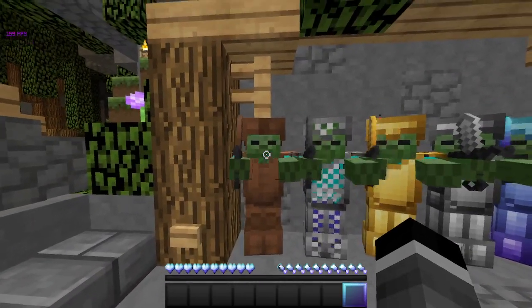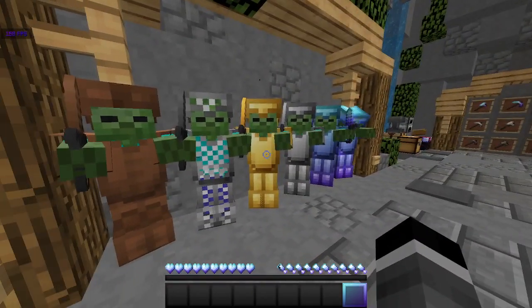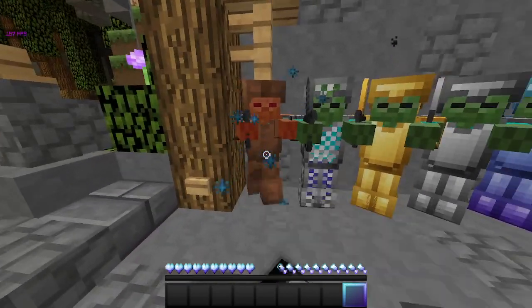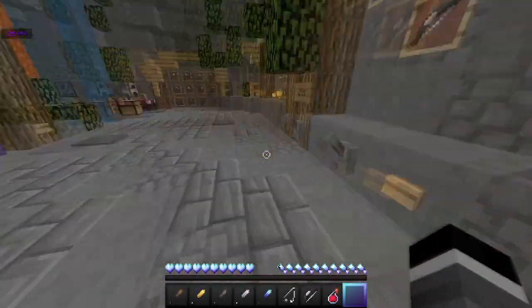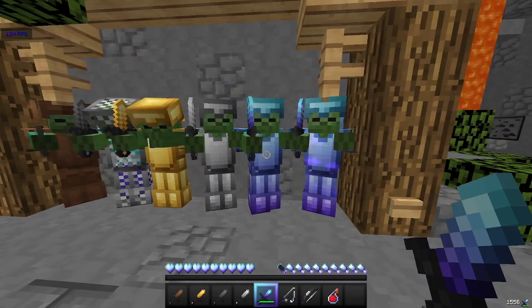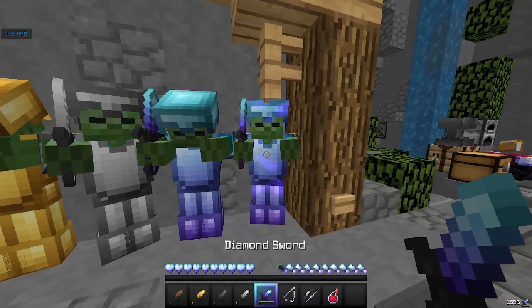And here's the armor. It's really shaded — for the gold and the iron. For the leather, not much so. The diamond is really shaded too. And this is the enchant glint.